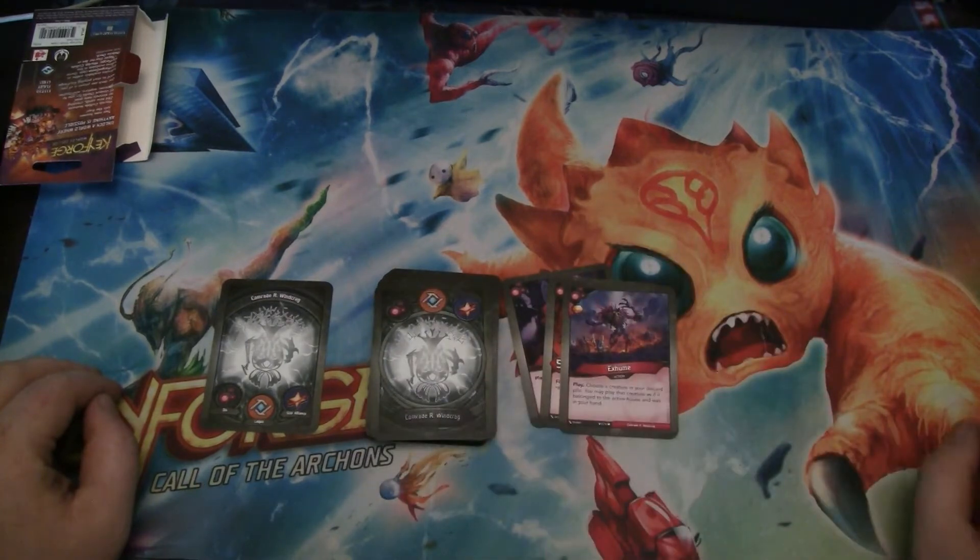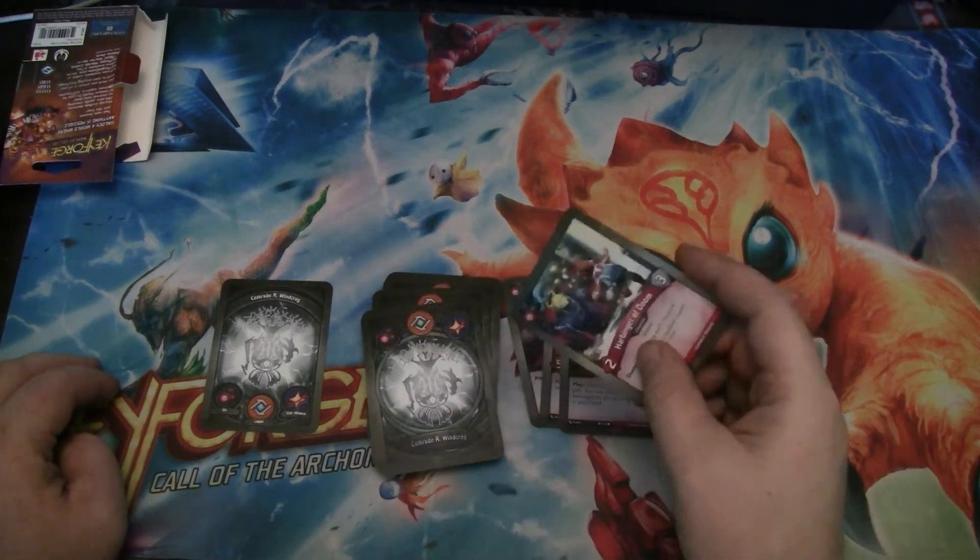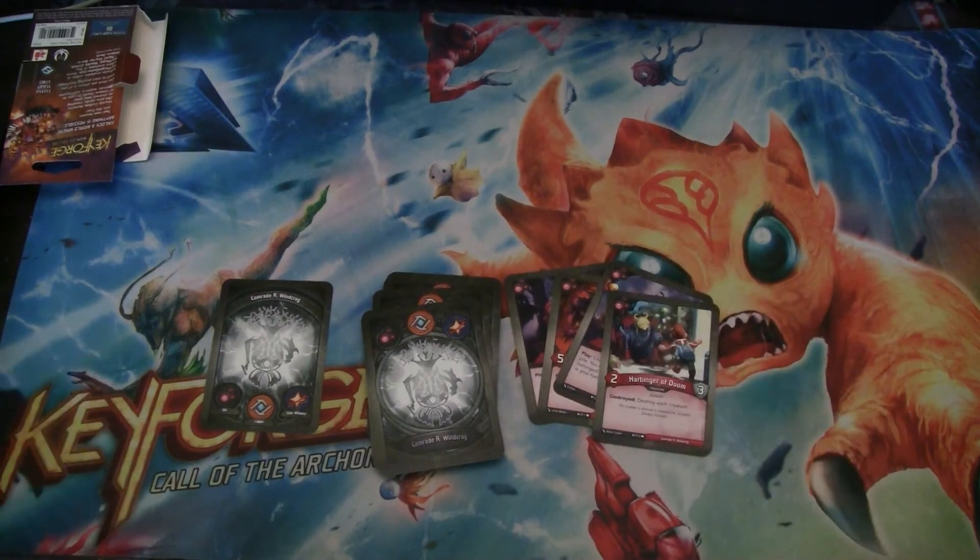Exume is an action with a bonus Amber. Choose a creature in your discard pile — you may play that creature as if it belonged to the active house and was in your hand. Nice. With the Exume, I would love to get some Infernus, maybe Edai, stuff like that. In Star Alliance there could be some good stuff too.